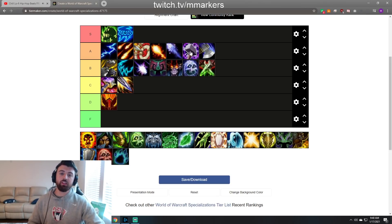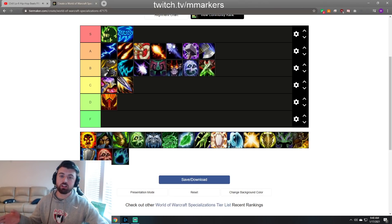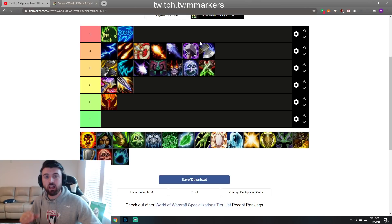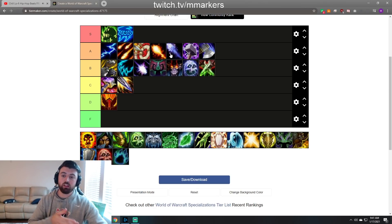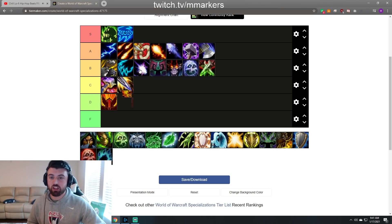Ret Paladin — I'm putting it right here in A tier, definitely better than a Warrior. I think this is a sleeper pick. What you should do to play this comp is like playing with a Mage — go for Repentance, he does Hammer of Justice, then you clone, swap the clone, stun the kill target, and you can get some massive goes. Do it once with Wings, get one or two trinkets, do it again and you might kill them. I think people don't play this comp as well as it could be. With Cyclone follow-ups on Repentance I think it could be really good.